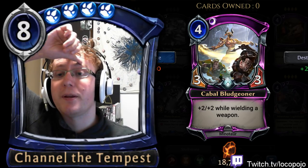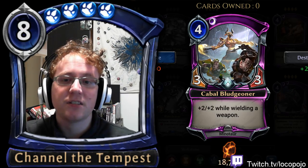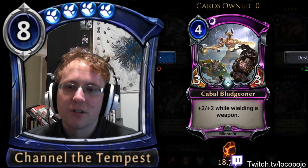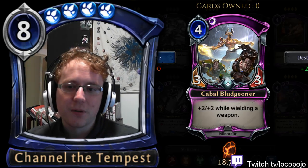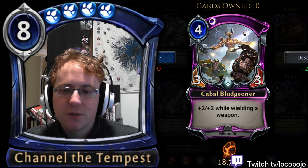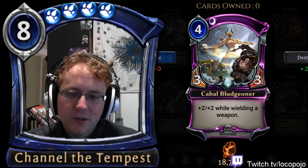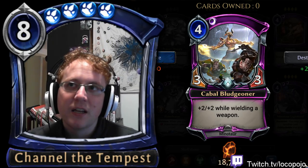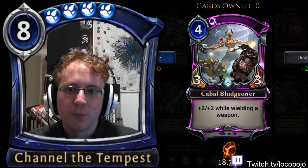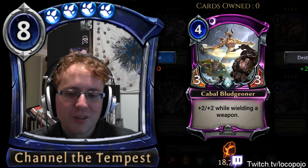Cabal Bludgeoner: 3/3, plus two/plus two while wielding a weapon. For four mana, this doesn't quite do enough in ranked, where four-cost units generally have better stats. In draft, a four-cost unit that becomes a 5/5 on top of a weapon is going to be pretty scary — with a Sorrow Shroud it becomes something like a 6/7, which is not bad. If you're playing a weapon-oriented deck, Cabal Bludgeoner is certainly a reasonable fit. It's pretty good with Quick Draw weapons, Sorrow Shroud, and Trickster's Cloak. Not as good as Auric Bully but really close.